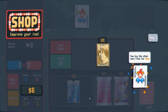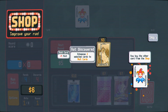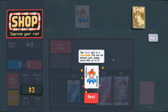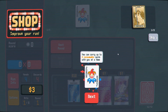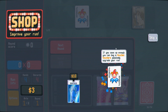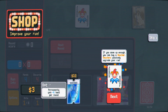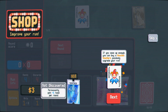Now buy the other card from the shop — The Empress enhances two selected cards to multi cards. This tarot card is a consumable. This one will enhance your playing cards — hold onto it. You can carry up to two consumable cards with you at a time. If you save up enough, you could buy a voucher — vouchers passively upgrade your run.